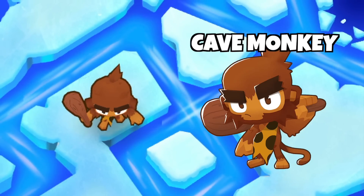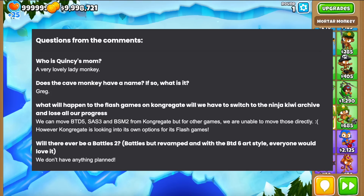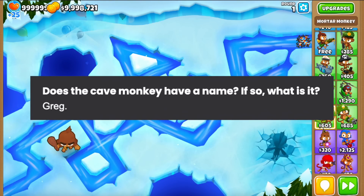You guys might know him as the Cave Monkey, but he is the only secret tower in BTD6 and his name is Greg. The name Greg was confirmed in the Ninja Kiwi blog, and he's probably the only tower that actually has a name, except the heroes.